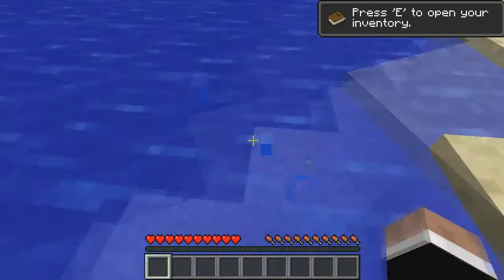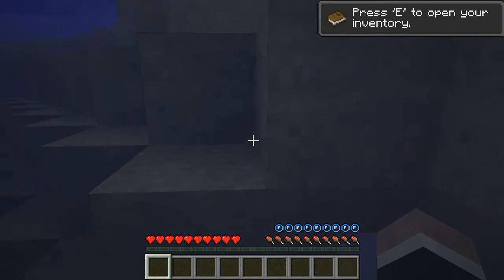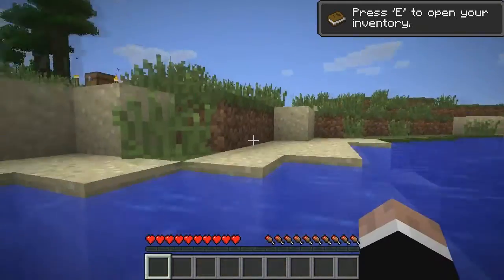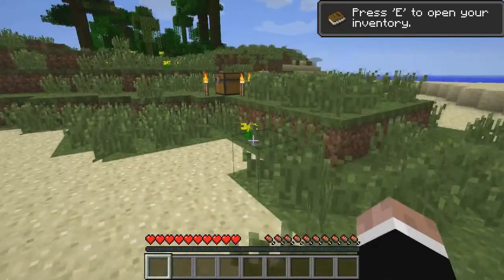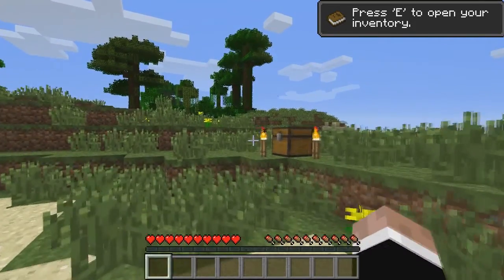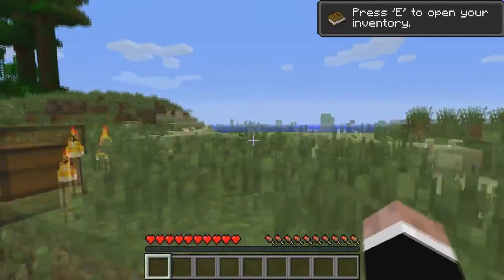And this is water. You can drown in it. If you look down in the interface in the lower middle there, you'll see some bubbles that are disappearing — that is your air indicator, how much air you have left in your lungs. The little drumsticks there are the amount of hunger. And then, of course, the hearts is your health.